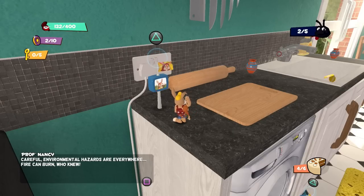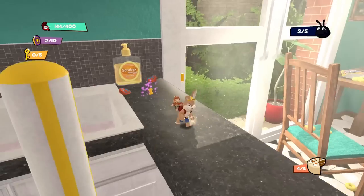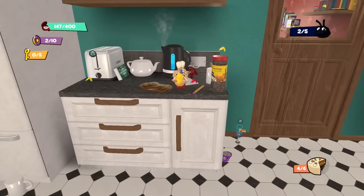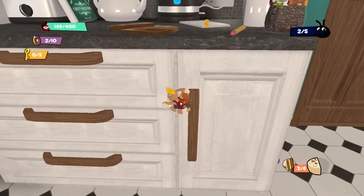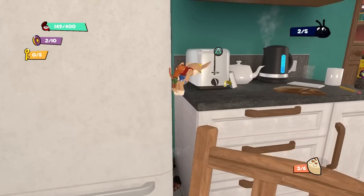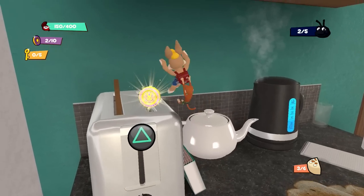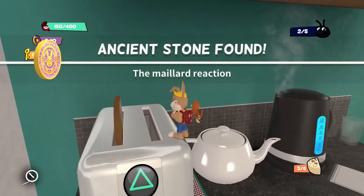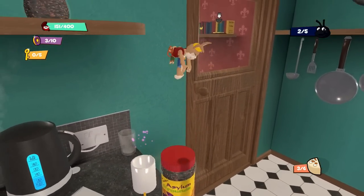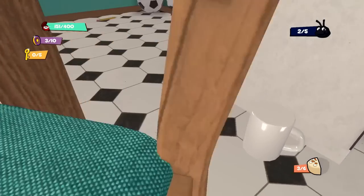'Careful, environmental hazards are everywhere. Fire can burn — who knew?' We actually just got past that part. I guess I might be doing this a little bit backwards. There was a little bit more over here — he knocked me off. That is not what I wanted, we'll have to get back up there. They bounce around everywhere. We can interact with this toaster — whoa! And that will give us another little stone thing. Whatever it's called: 'Ancient Stone found — the Maillard reaction.' I see one right there, and from this we can jump up. No problem.